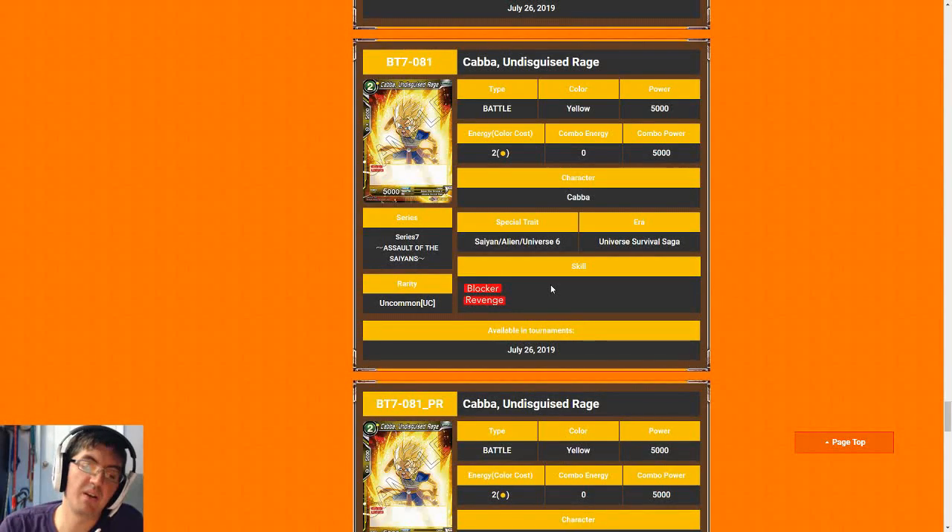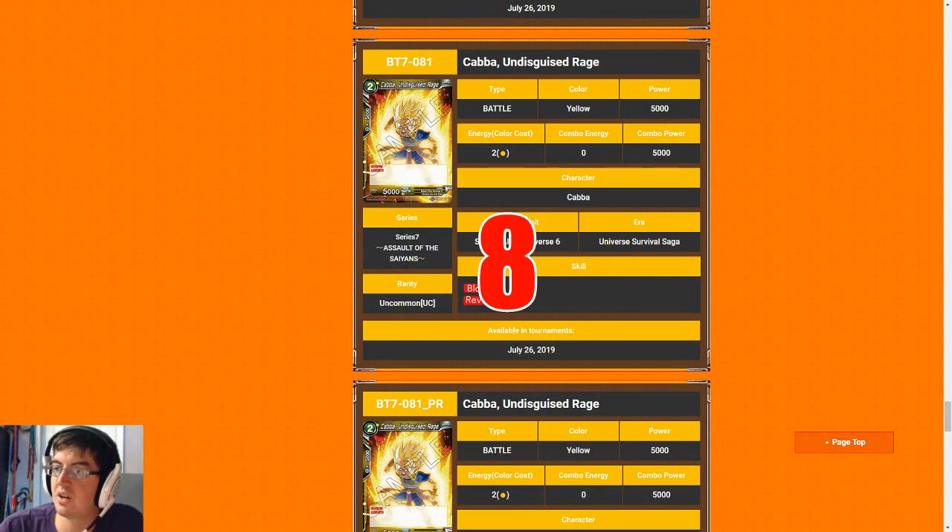From the previous video you'll remember me saying Yajirobe in Union Force was arguably the best card at the uncommon and lower level in that set. Wakaba is the same card, color-shifted. So this card gets the easiest eight ever. Two cost for a blocker that selectively removes the best card your opponent attacks with is really good. Stock up on this guy in draft, and if you open two or three of these in sealed, consider yourself in a really good place.